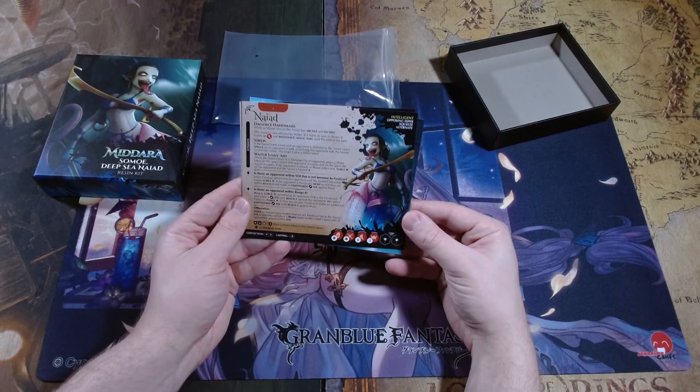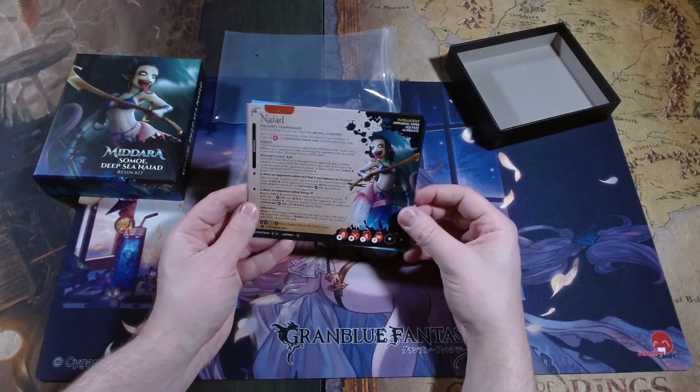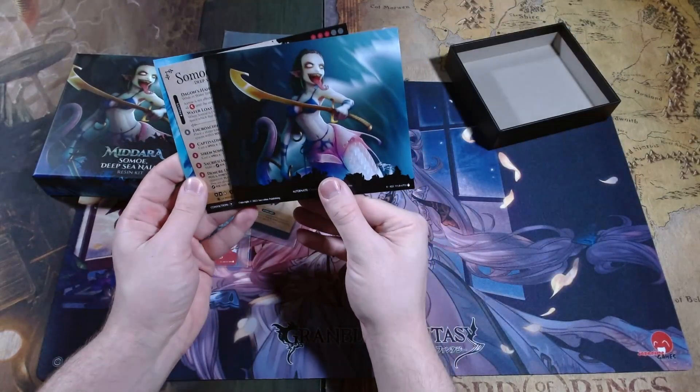We have an intelligent opposing esper. This is what happens when an enemy summons her. In the back, we have an art card.